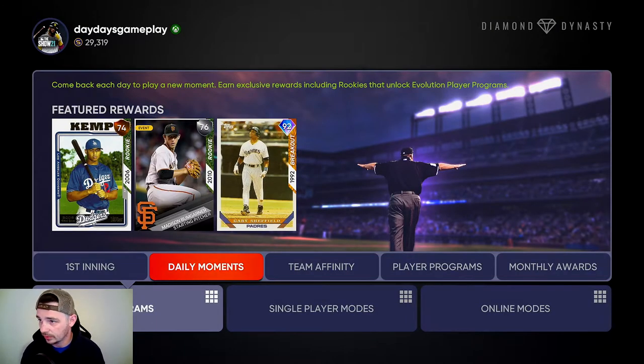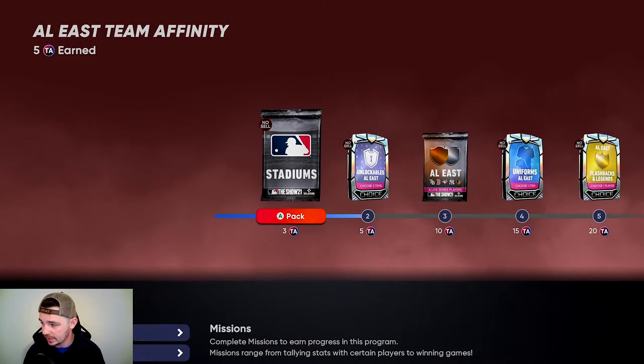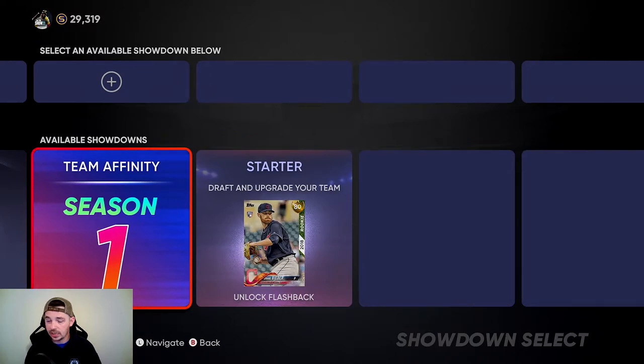Anyways, we just got the 35,000 XP for that. I've also started some team affinity for AL East. The way I'm going about that — we did this on stream — is going through showdown doing team affinity. If you get all the way through and beat the boss, you get five affinity tickets — stubs, whatever they're called — and you can apply it to any affinity you want. That's the fastest way if you're good at the game. I'm not that good at the game, so it's not the fastest for me, but we're getting better. And that's what's important.